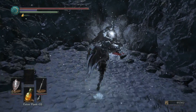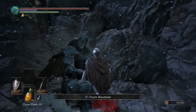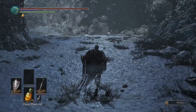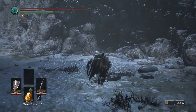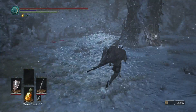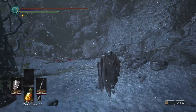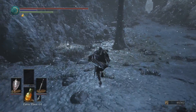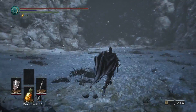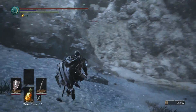Here we go - this is what we came for, which is the Earth Seeker. There you go - the location of the Earth Seeker, which I'm going to try and use. Hopefully if it has the same abilities he was showing, we can start kicking some ass. There's also a Soul of a Crestfallen Knight - another large soul. I believe there are four or five items altogether, and I've already taken that one. So we've cleared this area.